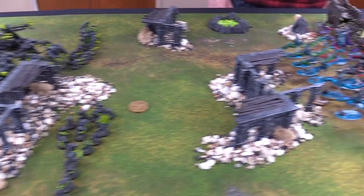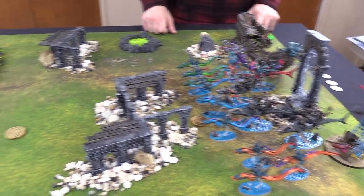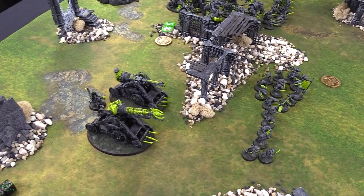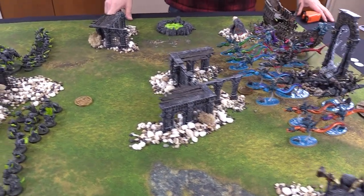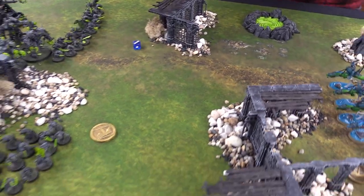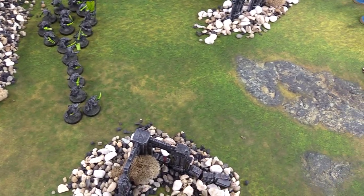Deepkin Turn 1, Hero Phase. Battle Tactic will be Predators of the Deep - he has to kill a unit with at least 8 or more wounds with an Allopex. The Warp Lightning Cannons are 8 wounds, so he can move them up and with the Crossbow Launchers should be able to easily snipe one out. With those guys moving up, it should be an easy Battle Tactic for Deepkin to take that early lead. Heroic Action - try to get a command point for the General - he does not. One is already on the General, so we put one on the Engineer - he gets one.